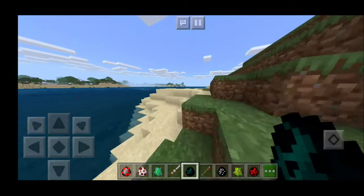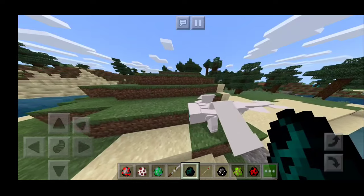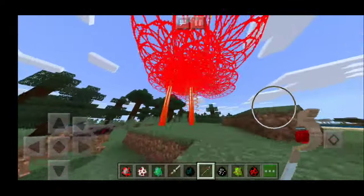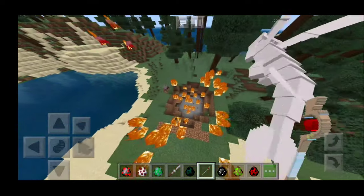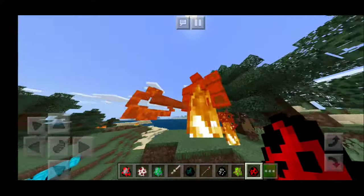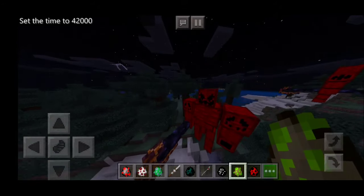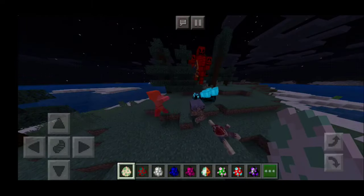Definitely one of the greatest weapons in all of Crazy Craft. Next we have a Light Fury - it's like a small little dragon, looks really awesome. This is a Crimson Staff - it literally causes a whole fireball to occur. Next is the Crimson Glowstone Golem - that guy is absolutely huge. I turned it to nighttime so you can actually properly see the golem. He is an actual boss.